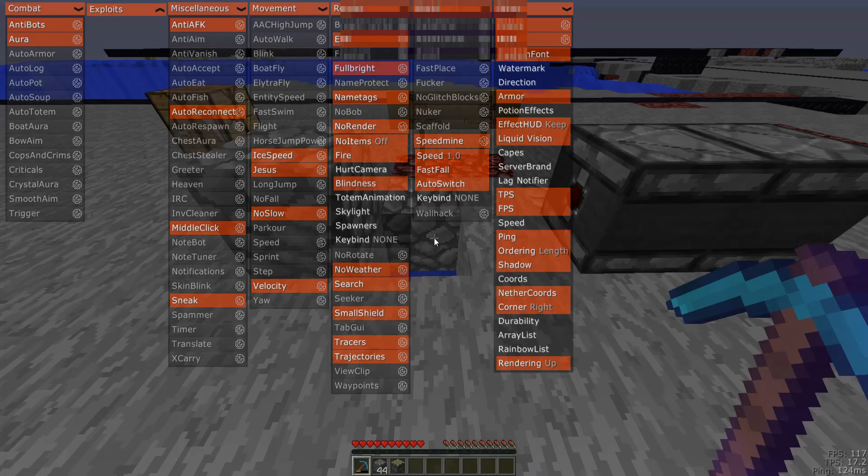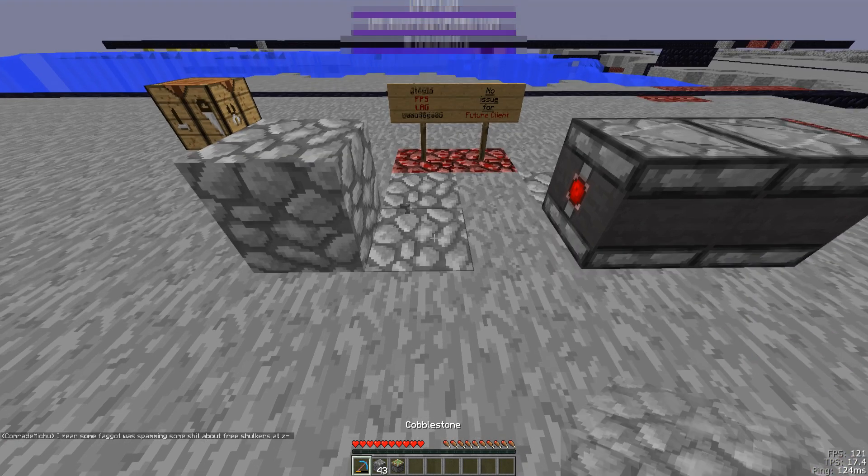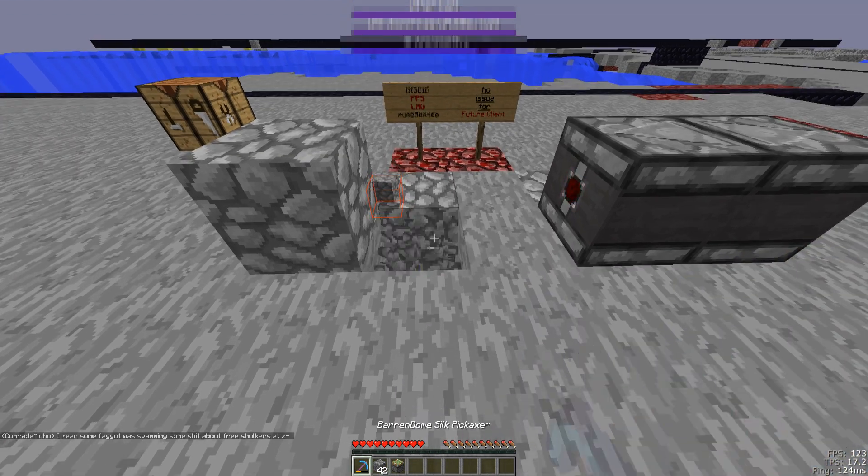Now let me go ahead and activate the protection from this. So right here under no render, it's called skylight. And you can see if I just place the one block, I'm not experiencing the lag at all anymore.